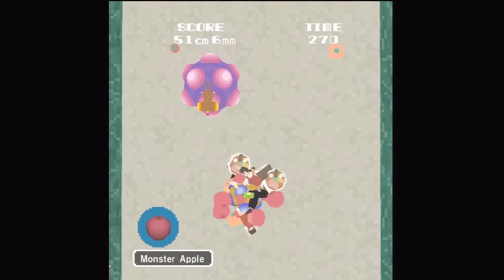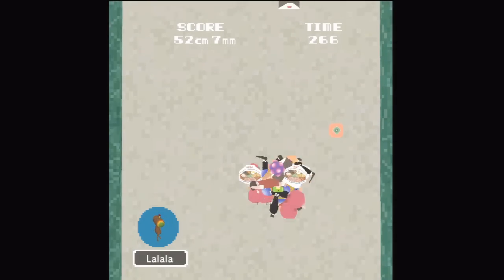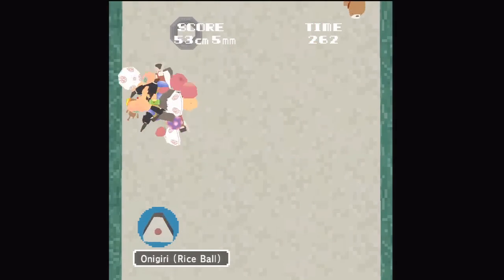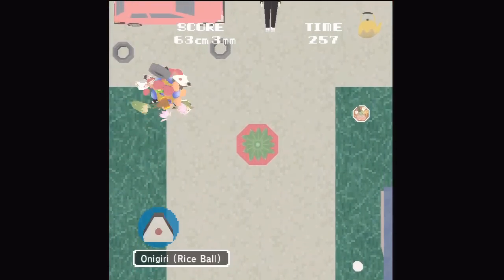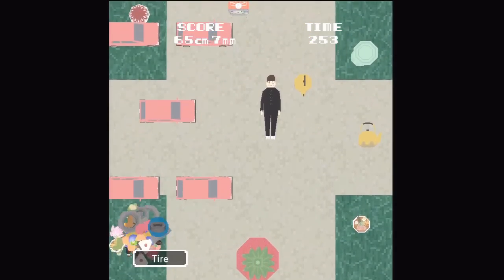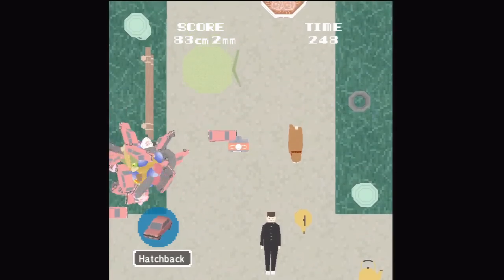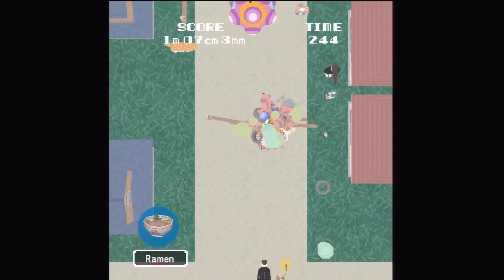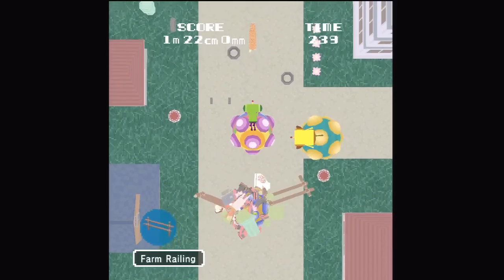As we go along, we're going to be getting progressively larger, allowing us to get more and more things. The basic strategy is that you want to always be netting objects. Even though you're spending objects to break things up, you're ideally going to be getting more objects out of it than you're using. Some objects, like this car here, require multiple shots to break them up.